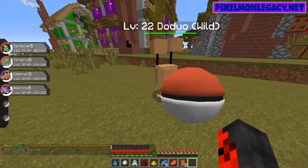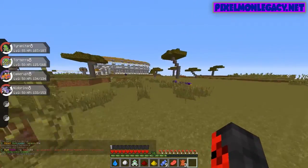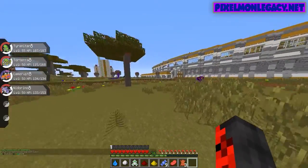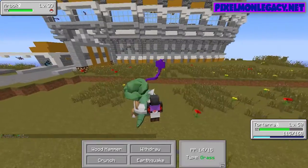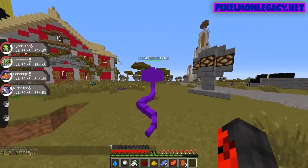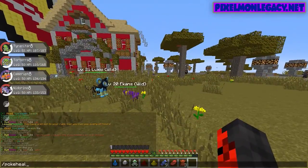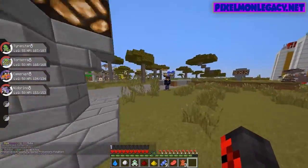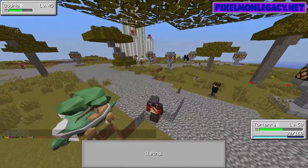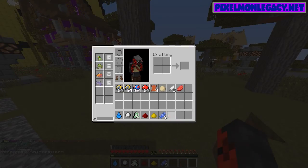I'll fight this Dodrio. There we go, we'll use Crunch. There's such a huge mixture of low and high levels here — you just don't know which one you're gonna find. It's like, hey, here's an Arbok, it could be level 20 or it could be level 47. Wood Hammer, and another Wood Hammer, and another Wood Hammer. There we go. Pokey Heal and put these all up in my inventory.